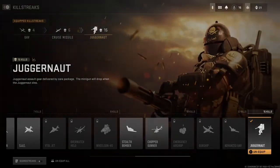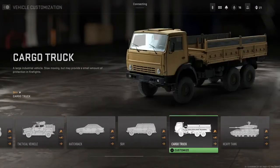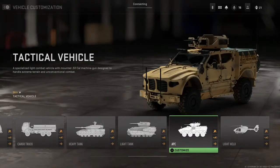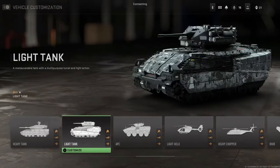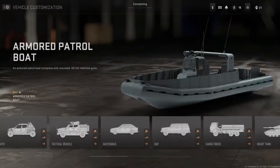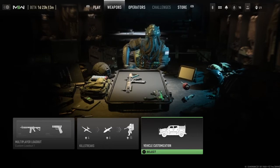And obviously the Juggernaut — the big boy — he's been in a couple of CODs. Last thing is vehicle customization. You can actually customize all the vehicles you can get into. I can't customize them right now because it's the beta, but you can paint them and do various things, which I think is pretty cool. It's not a huge change, just something unique they added. There are a bunch of different vehicles, so I'm guessing they're bringing back Ground War mode — kind of like Battlefield but just for the vehicles.